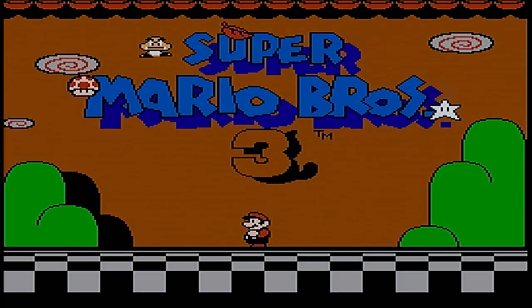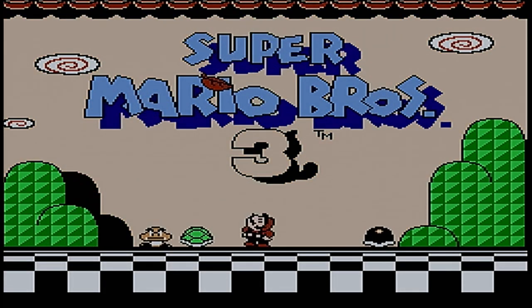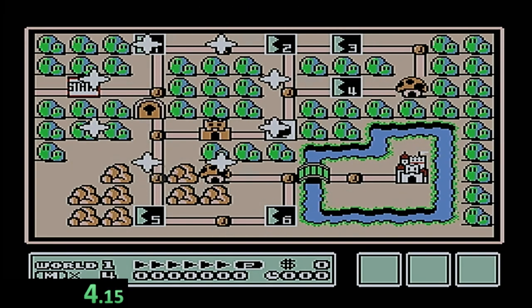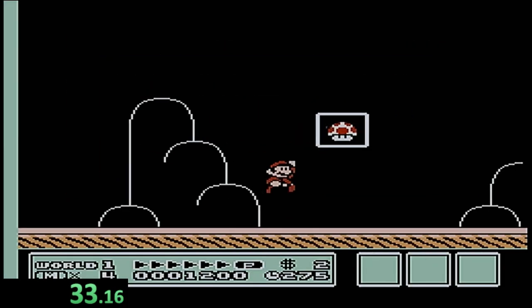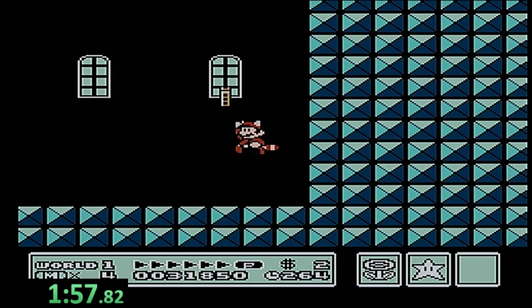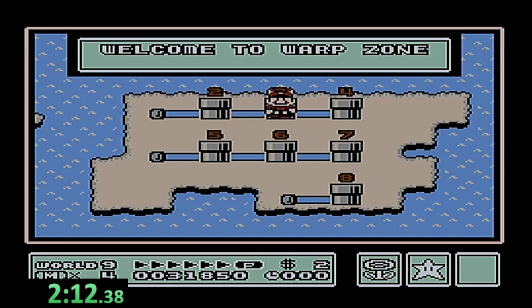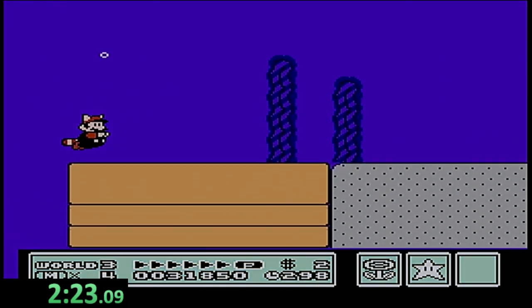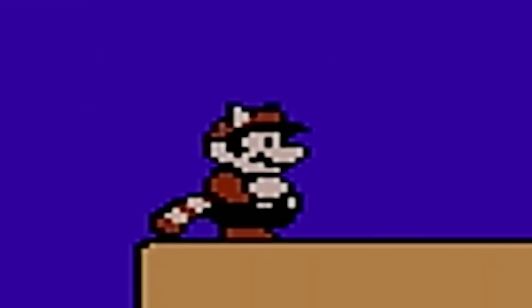Super Mario Bros. 3 I thought was going to be the easiest out of the trilogy on the NES — boy, was I wrong. The fastest route I found was to clear the first two levels of World 1, make my way through the castle to grab the flute, and I luckily picked World 3, which seemed to be a trend at this point. We found water in 3-1.